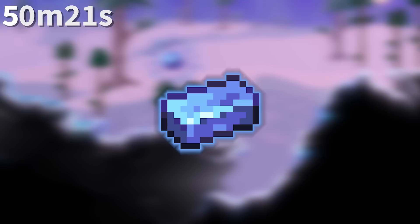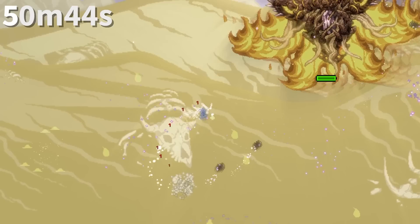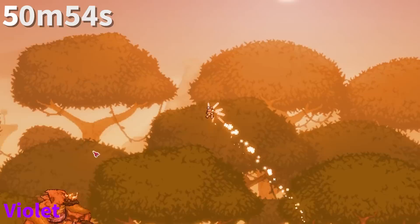Originally in the Calamity mod, there were two post-Cryogen bars — Frigid Bars, dropped by Cryogen, and Cryonic Bars, mined from the snow biome. Frigid Bars were eventually removed, presumably because this was confusing. The tooltip for Frigid Bars was 'cold to the touch,' meant as an addition to the 'warm to the touch' and 'hot to the touch' tooltips found on Meteorite and Hellstone bars in the base game. Calamity also has its own rarity system with six or seven new rarities, including Turquoise, Pure Green, Dark Blue, Violet, and special hot pink for Escaltier items.